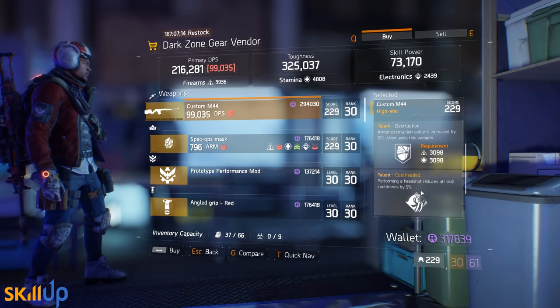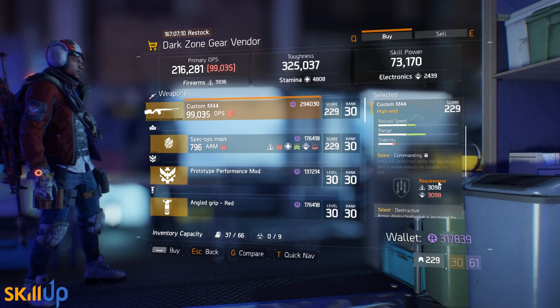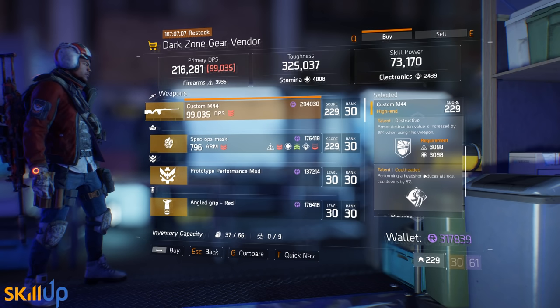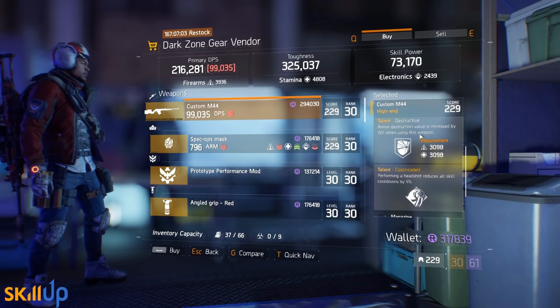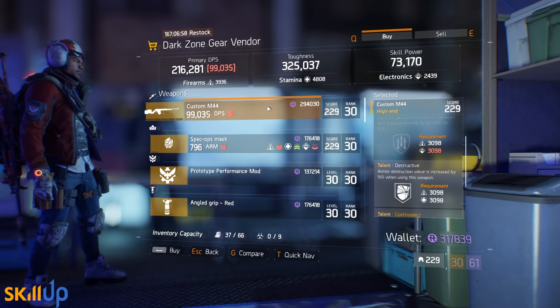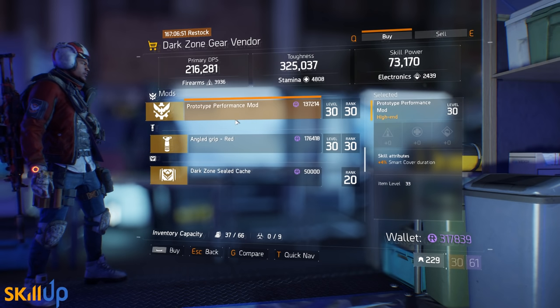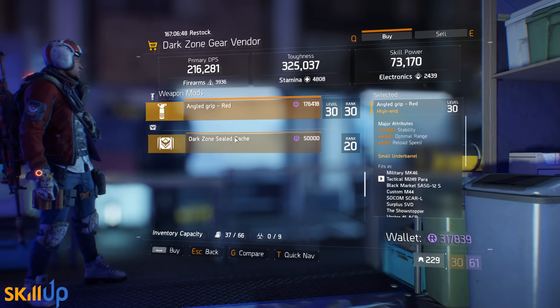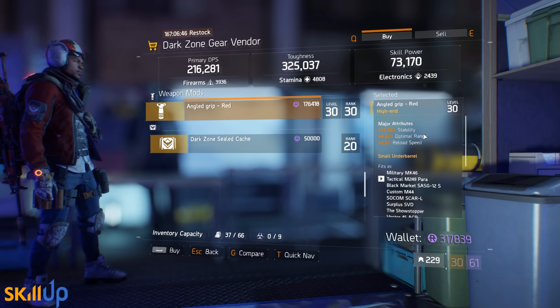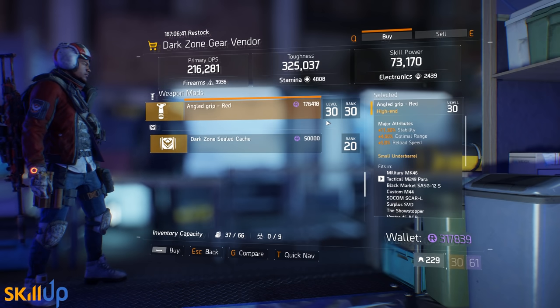The dark zone gear mod vendor is selling a custom M44 with Commanding, Destructive, and Cool Headed. This is a very good weapon — I would absolutely roll away Commanding, but Cool Headed has always been very strong, and Destructive is probably one of the best PvE damage talents in the game. The M44 is a pretty decent weapon these days. He's also selling a smart cover duration performance mod, and an angled grip with stability, optimal range, and reload speed — very nice on an assault rifle given they need lots of stability.